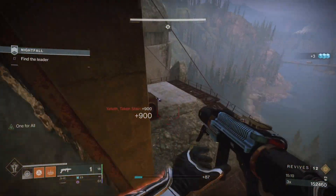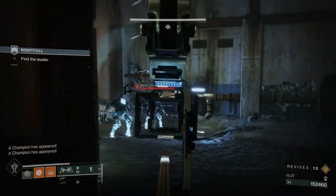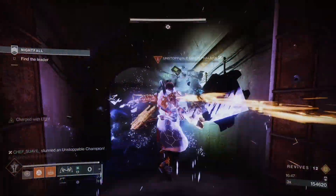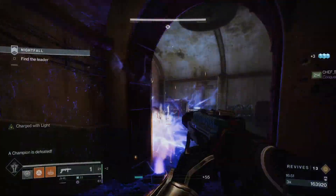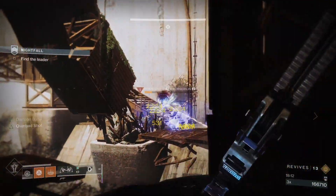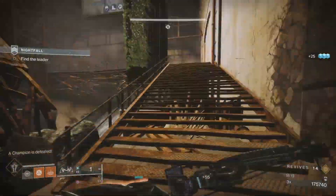In the next area there are scions, goblins, and an unstoppable by the door. On the steps are an overload and another fire-spitting knight. Bait the unstoppable into the tunnel and kill it away from the goblins that give it shields, then focus the knight and overload. After that, at the top is another knight with goblins — blinding nades make dealing with these knights so much easier.